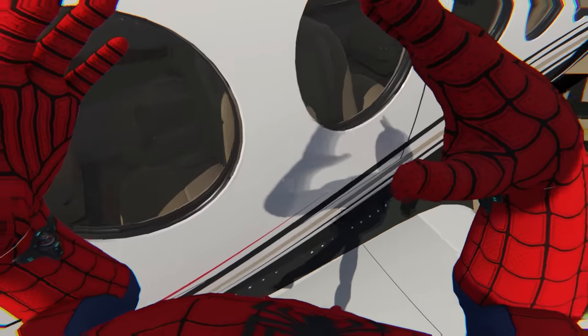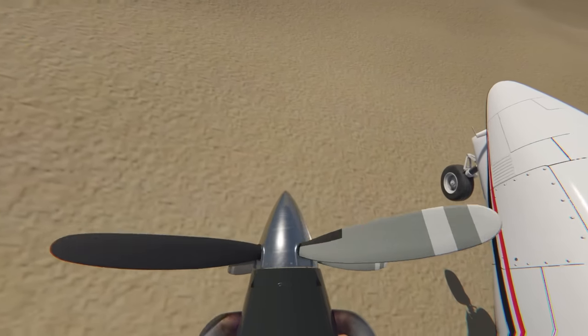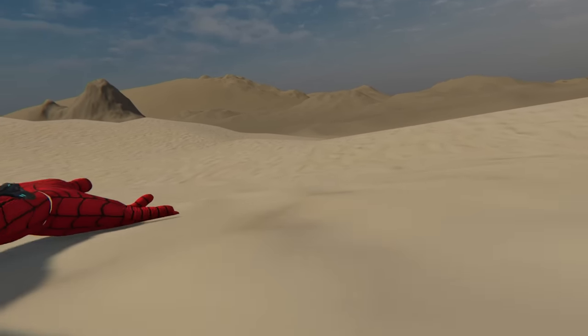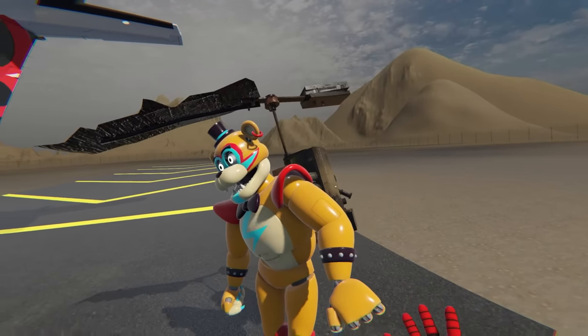Is Freddy still in there? I can't see him. Glamrock Freddy, are you in there? Maybe my explosion got to him. I really can't see him. Now, I wonder what happens if I go into the propellers. Ow! I'm sliding! So, this plane here isn't actually the only aircraft I've got. I've also got this right here, which is basically just a propeller. And also, we've got Freddy back.